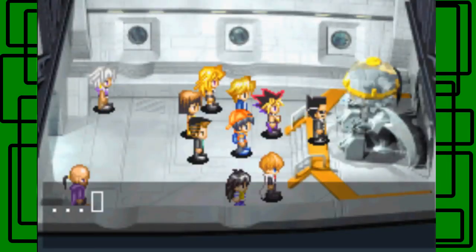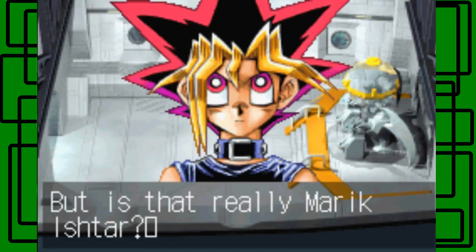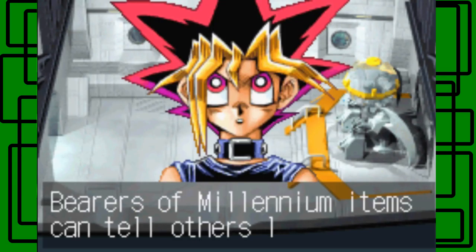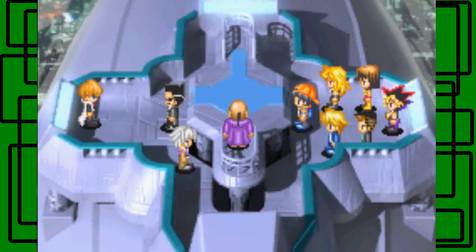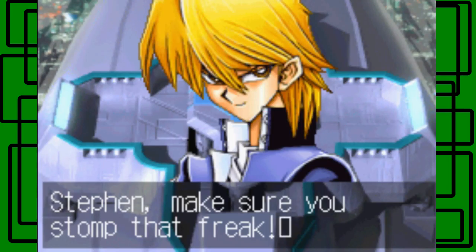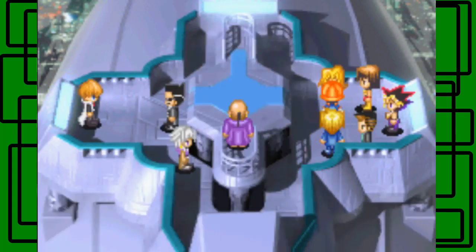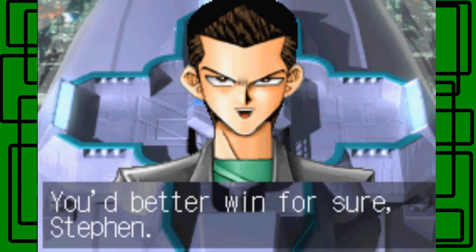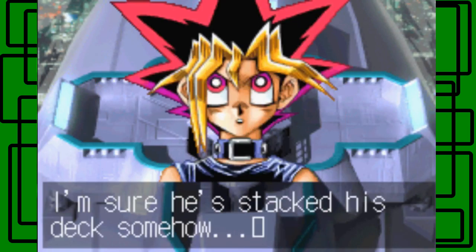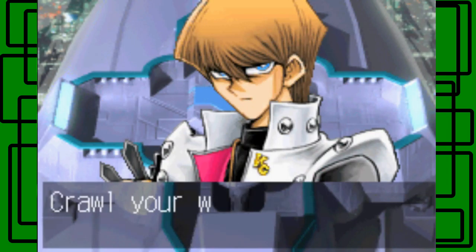The second match announced: Steven versus Marik Ishtar. Yugi says to be careful and senses something off — bearers of the Millennium items can sense each other. Before dueling, I talk to everyone: Joey says to stomp that freak, Mai Valentine watches carefully, Taya says she has a terrible feeling, Tristan says don't lose, Yugi warns that Marik has probably stacked his deck, and Seto Kaiba says Steven is destined to be defeated by him.